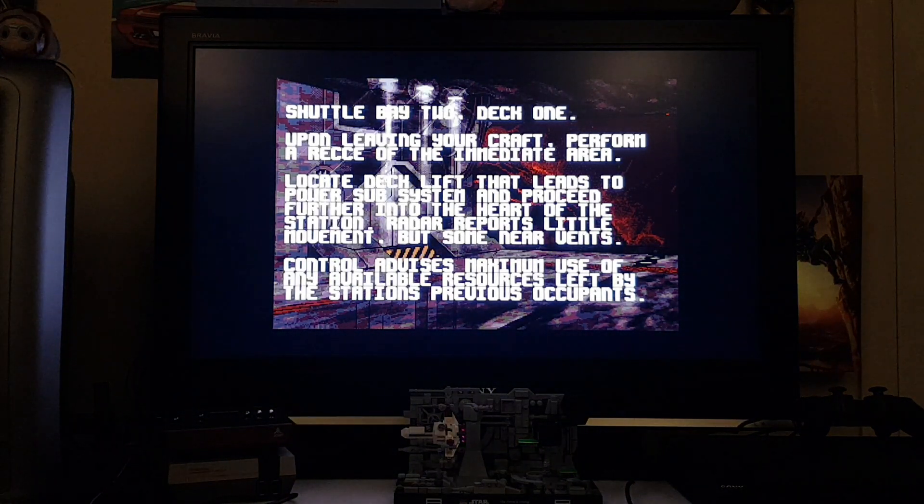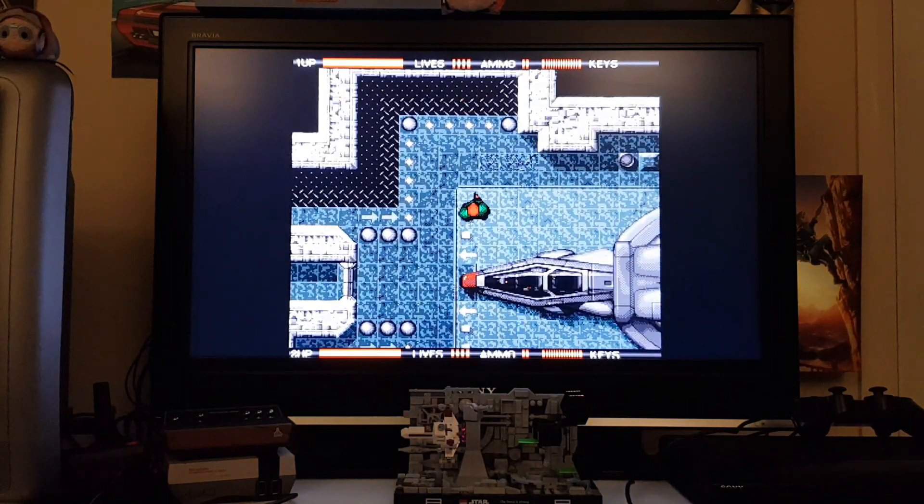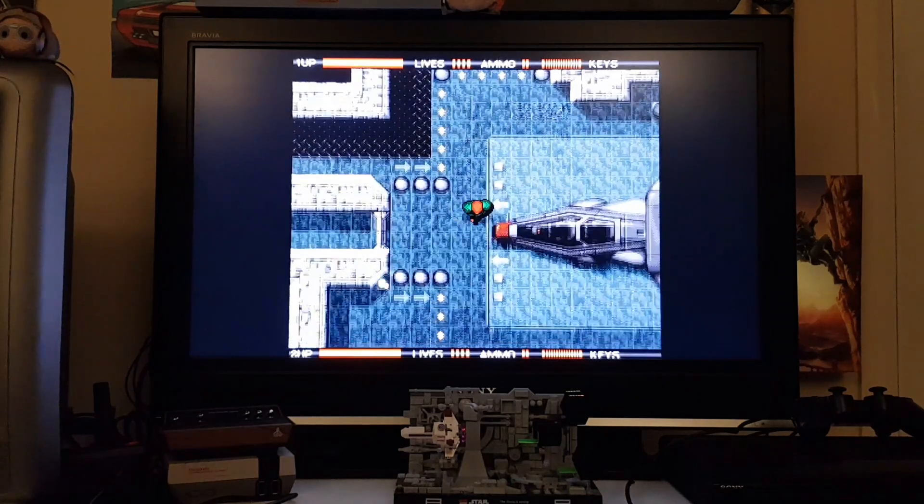Here's your objective: just locate the lift that leads to the power subsystem and go down to the next level - seems straightforward enough. You need to be quite strategic though, because you need to collect keys to go through doors and make sure you don't use too many. You do need to think a wee bit. There you can see it's just a top-down shooter - left click shoots.